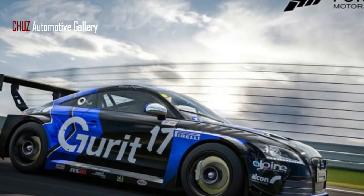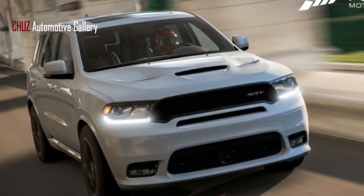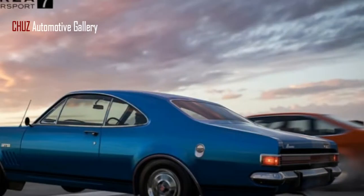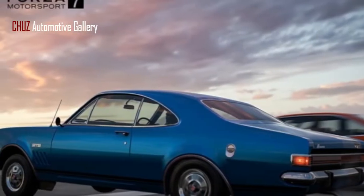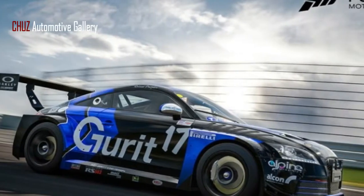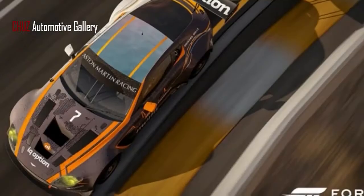The rest of the pack is somewhat more obscure. There's a 1968 Holden Monaro that included a Chevy 327 V8 when it was new. And for racing enthusiasts, the auto pack includes a GT3-class Aston Martin Vantage and a Pikes Peak Audi TT RS.